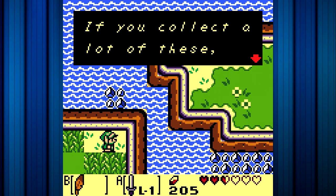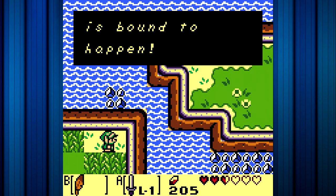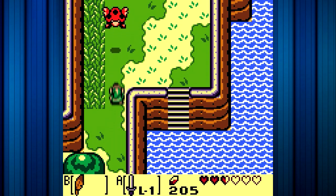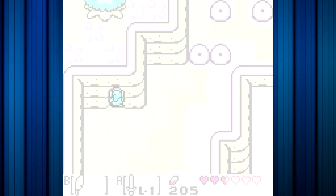Now we can go back to the seashell mansion. After we've done that, we're pretty much sorted. Then we can go and get the slime key. Let's head back to the seashell mansion — we've got to backtrack a bit, but I think we can do it. We're Link — we know how this works.